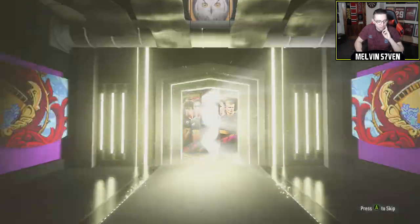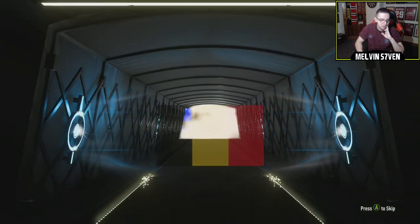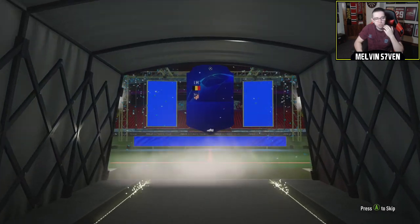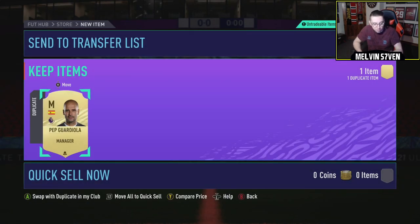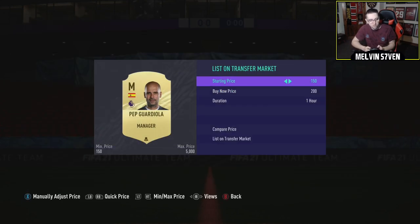We'll see what we get in this pack. It's not a walkout, but it's a Champions League card, so there could be something decent alongside it. That is Carrasco, so it's an 82. That counts as a board though, so there could be other stuff — but there isn't. There's a Jerome Boateng, Pep Guardiola 2. Probably already untradeable. I might as well see if I can get anything for him.